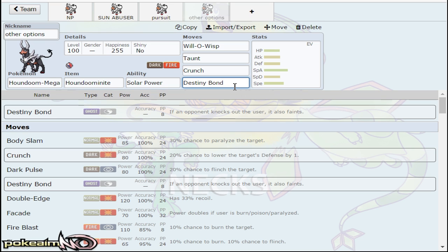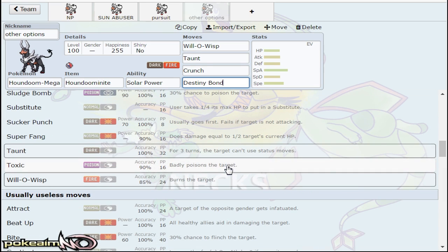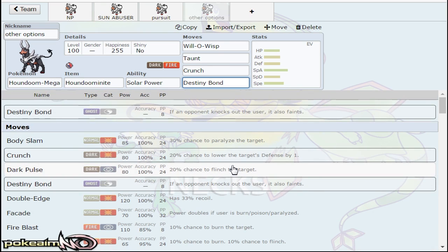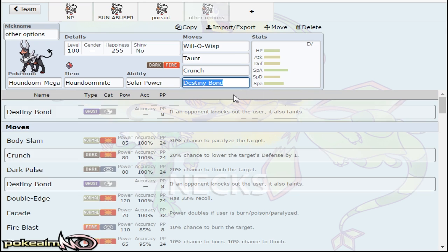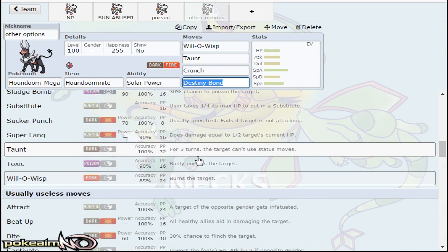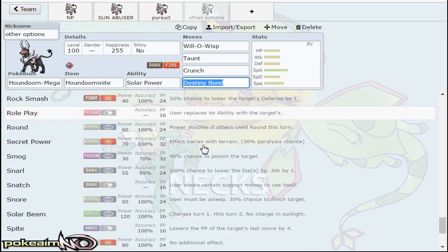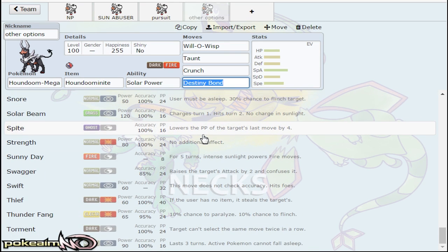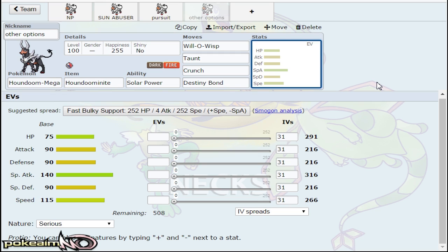Besides that, Flamethrower is an option over Fire Blast if you don't want to miss. Sludge Bomb is cool because it hits Primarina but also opposing Houndoom and Clefable for accurate damage — knocking it out at plus 2 if it's physically defensive. Toxic is an option if you want to hit something like Hydreigon when it comes in and wear it down — burn does six percent, Toxic does six percent at first but then keeps going. All in all, Houndoom will be a really cool addition to the UU tier.